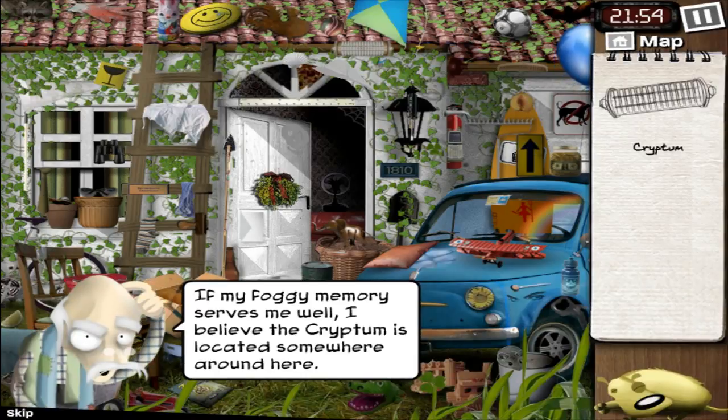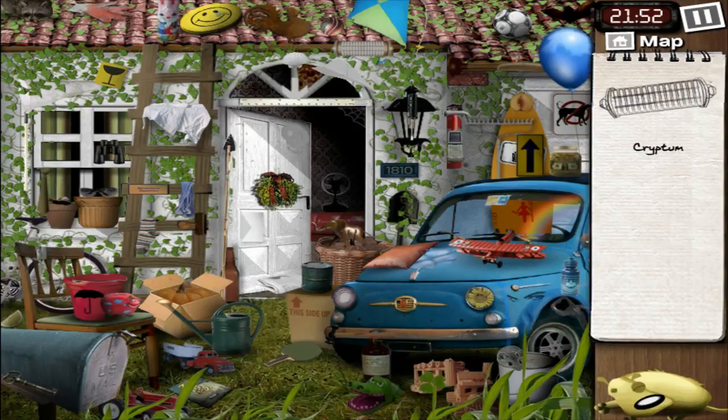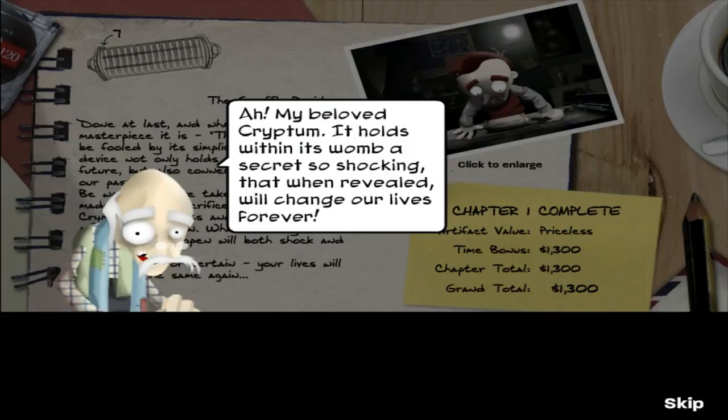If my foggy memory serves me well, I believe the cryptum is located somewhere around here. And I was planning to finish this video ten minutes ago, but let's finish the chapter. I know where the cryptum is — I already saw it, that was quick, up here. The only object I have to find, but with no hints that can be used, because it's a single object. My beloved cryptum.